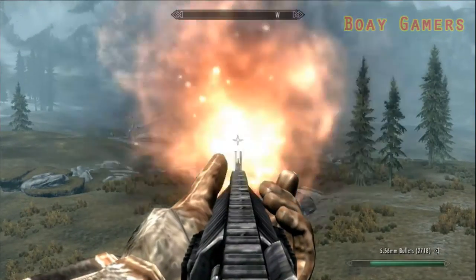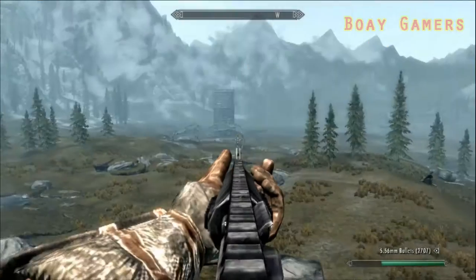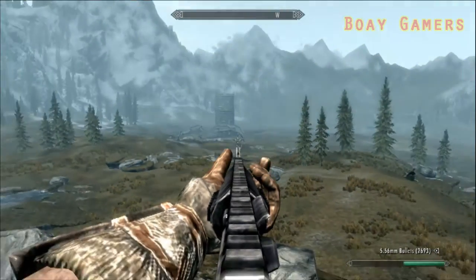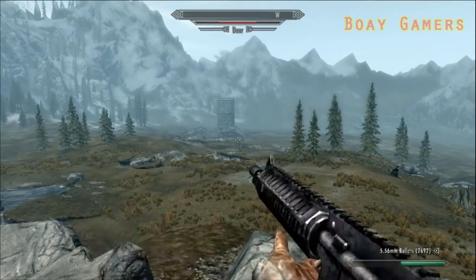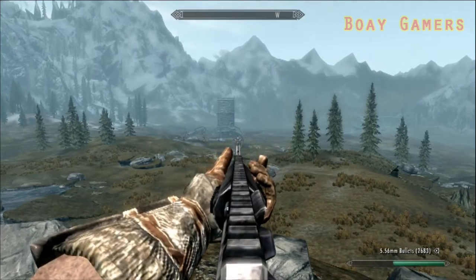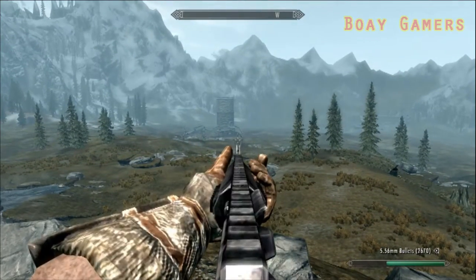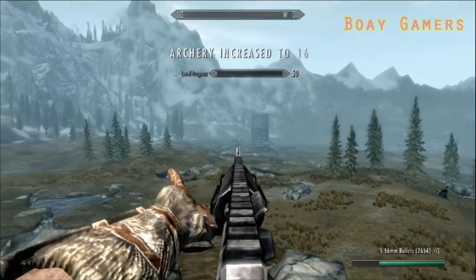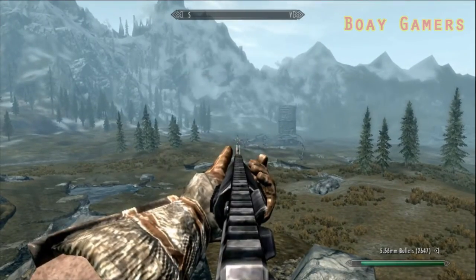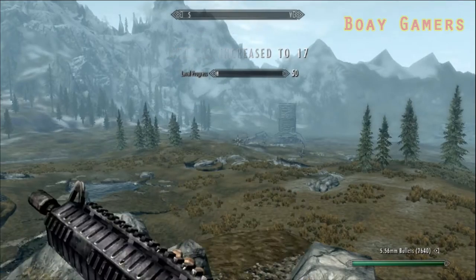Now the zooming action can increase stamina, and it still has a bug on the Muzzle Flash. So remember to fire in first-person view on the first shot, because first person and third person are not the same camera angle. The Muzzle Flash is actually a vanilla asset from fireball spell effects. It may be changed with other nif files for the Muzzle Flash effects, but I'm not finding the right files yet to add in NifSkope.